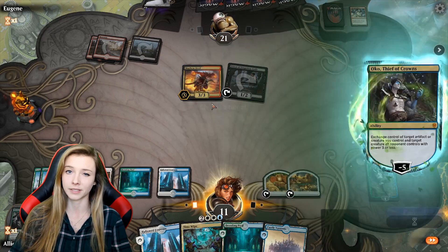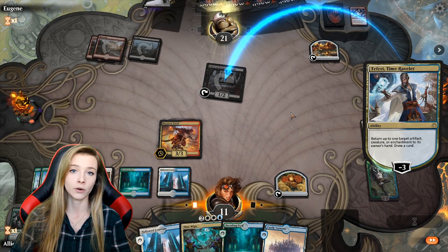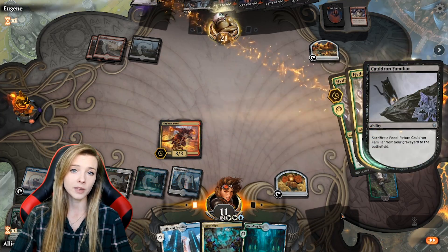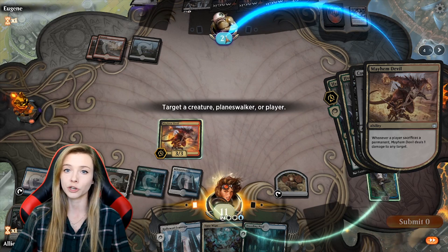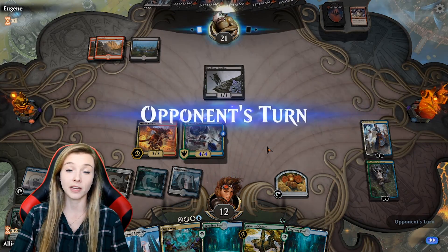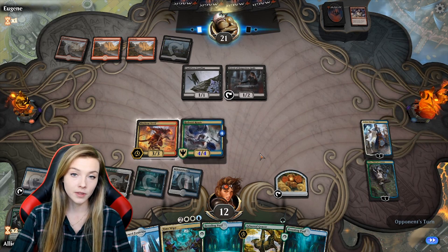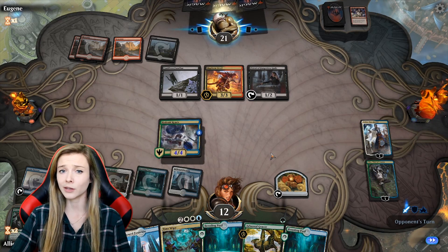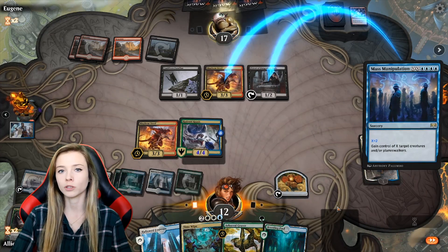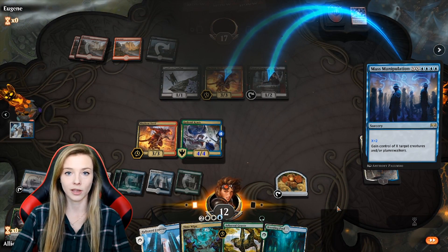Oko's minus five ability is pretty limiting — not only do you have to give up something of yours to steal something of theirs, but it also has to be a creature with three power or less. So I know that Questing Beast looks really tempting to steal, but you can't do it. With that being said, Oko naturally creates food tokens, which are great trades for powerful creatures like Golos, Ayara, or Torbran. Sometimes the tempo of completely removing the minion from their board and getting it to your side to attack with the following turn is often more game-winning than just turning the creature into a 3-3 without any abilities. But it really depends on the situation and the game you're playing at the time.